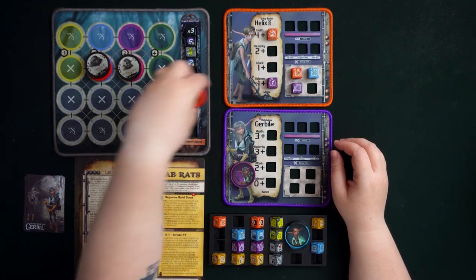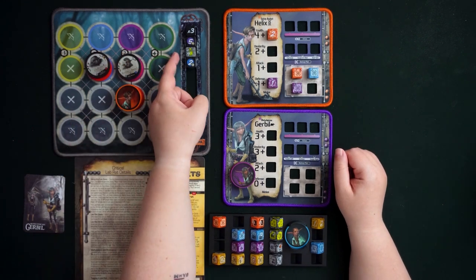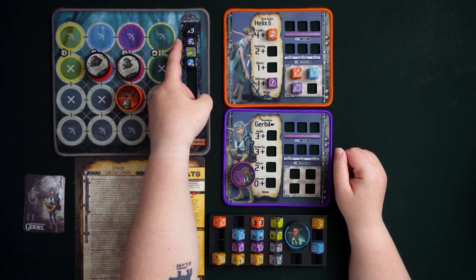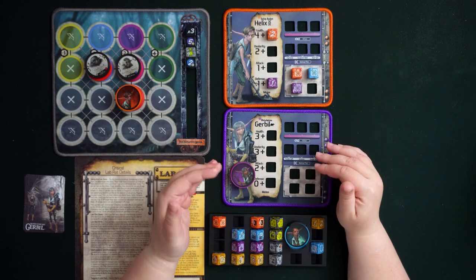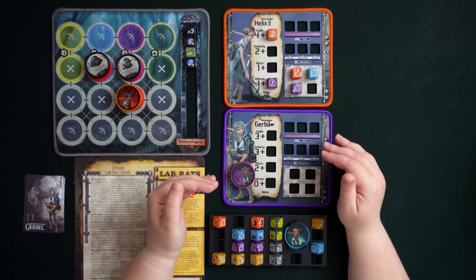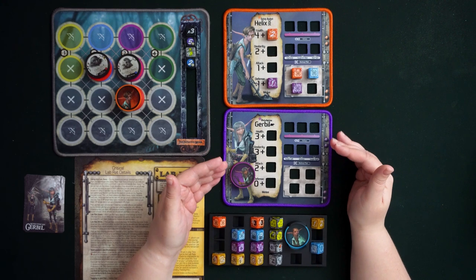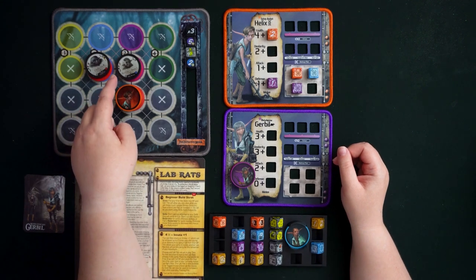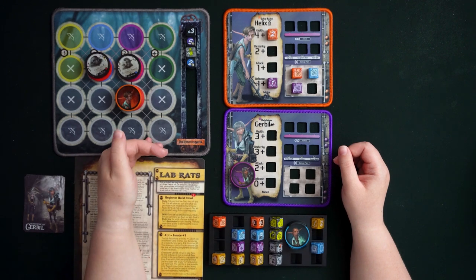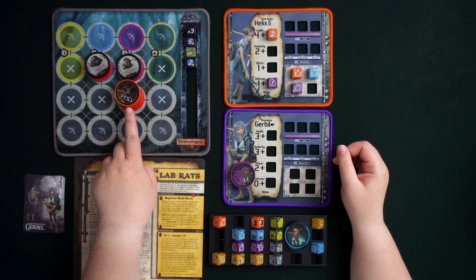Now let's look at a mock battle setup. With Helix fighting two enemies — an Orc Rager, then Helix, then a Troll Youngling in initiative order — if Helix wants to switch to Gerbil, there's only a specific point in the round where he can tag out. At the end of his turn, Helix can declare he wants to tag out. You flip his chip to indicate this.